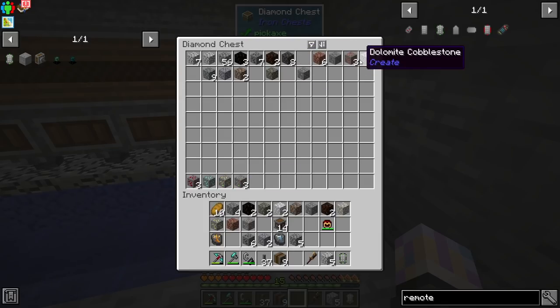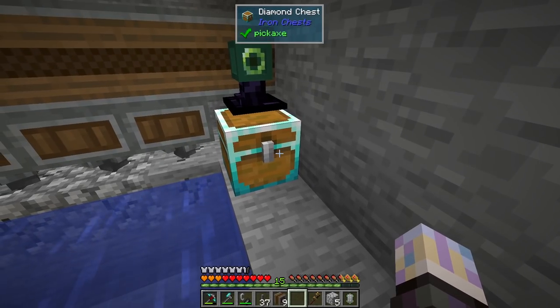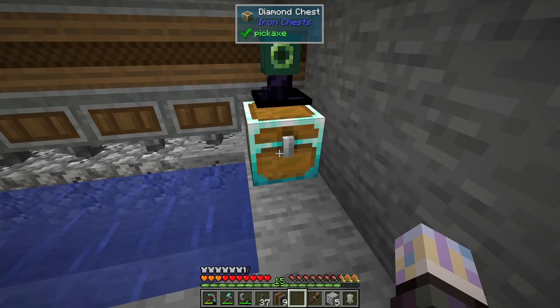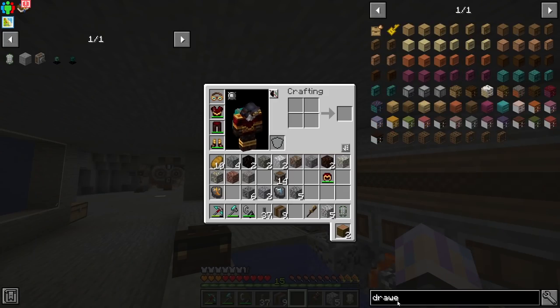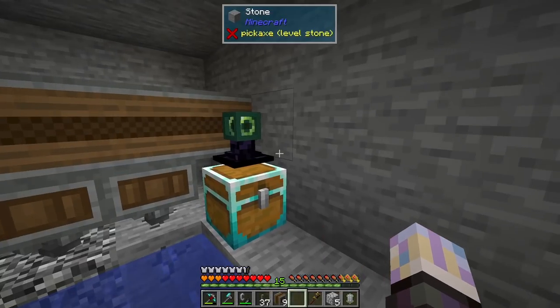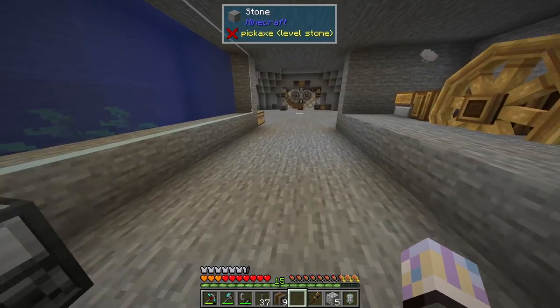We need a way to separate all these materials. I'm thinking a drawer wall with a controller to pull all the cobblestone into it and keep it separate, then the ores go elsewhere. The drawer controller is the brain of the multi-block. Let me dig out a little more area and set up a drawer wall. I have 11 drawers we can filter here.